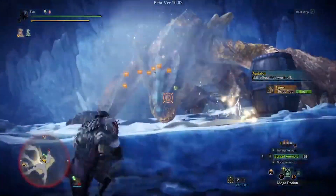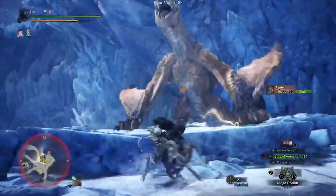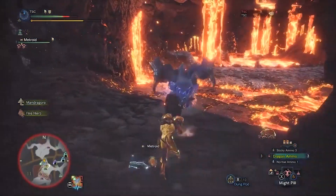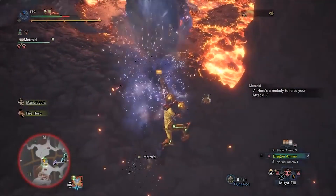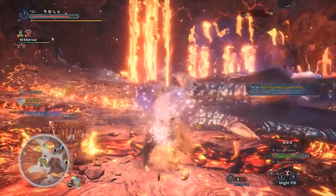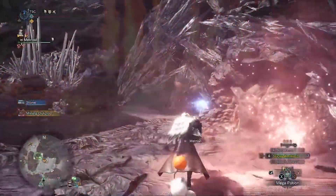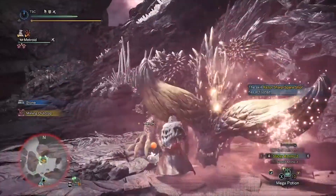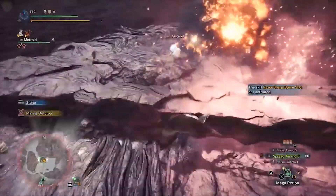Ledge Light Bowgun and its variations all worked in the Iceborne beta, so it's safe to assume they will remain intact when the expansion drops on September 6th. Light bowgun's heavy focus on setups and scripting is the reason I fell in love with the weapon, and now with recoil and reload cancels added to its arsenal, you can bet I'll be playing a lot more of this weapon into the foreseeable future. I hope this video not only teaches players how Ledge Light Bowgun works, but inspires them to come up with their own ridiculous and innovative strategies to speedrun in Monster Hunter World. Thank you all so much for watching — until next time.